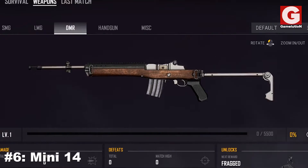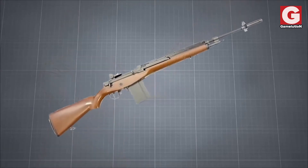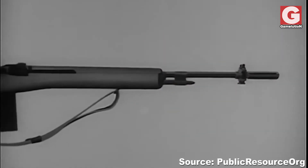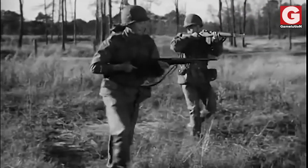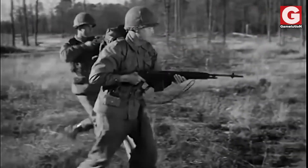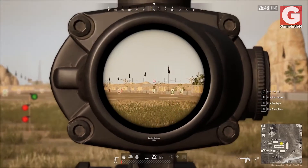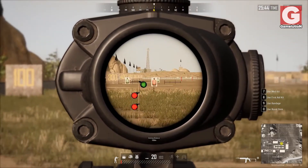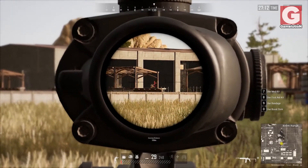Number 6: The Mini-14. This lightweight rifle was first introduced in 1973 by America's largest firearm manufacturer Ruger. The name Mini-14 was coined because it resembles a smaller version of the M14, which was the standard rifle for the US military in 1959. In-game, the Mini-14 has the highest muzzle velocity and low bullet drop, as well as a larger magazine capacity, making it suitable for situations where quick follow-up shots are required at long range.